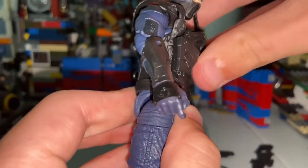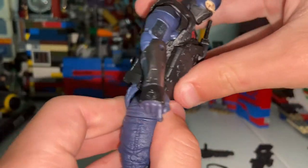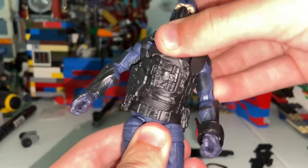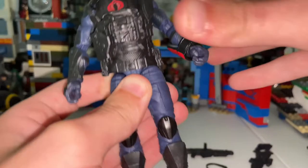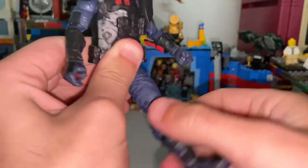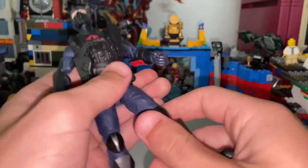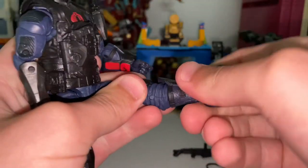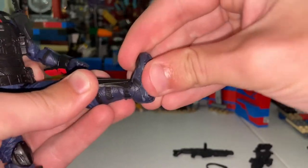He has an ab crunch but it's blocked by the vest. He has a ball joint at the waist so you can get him to tilt forward, backwards a little bit, side to side, and a bit of rotation. He has drop-down hips so you can kick out forward very far, and backwards a decent amount. He has a thigh cut, double-jointed knees, a shin cut, and then ankles that hinge down that far, up that far, with a nice ankle pivot.